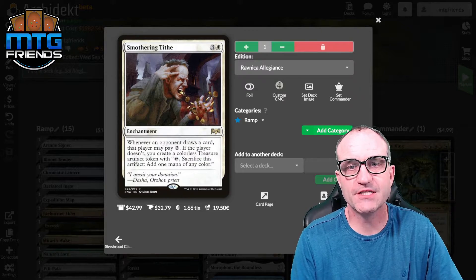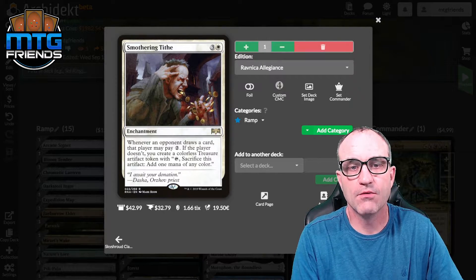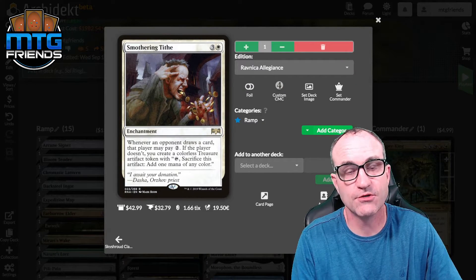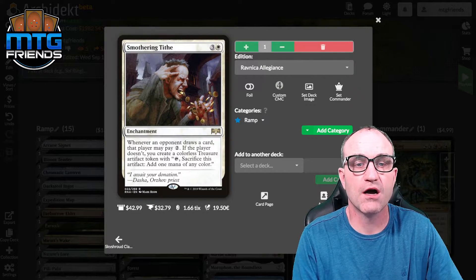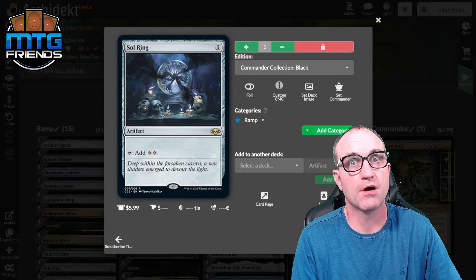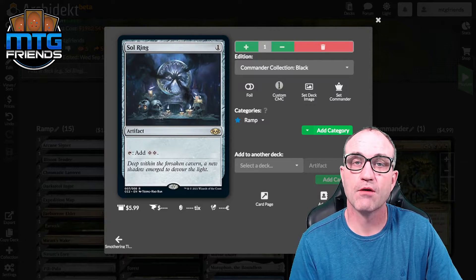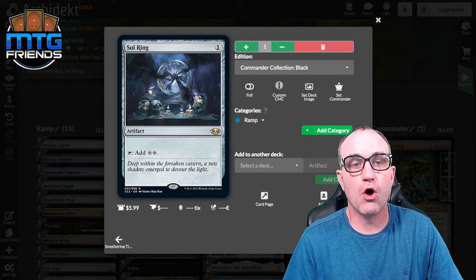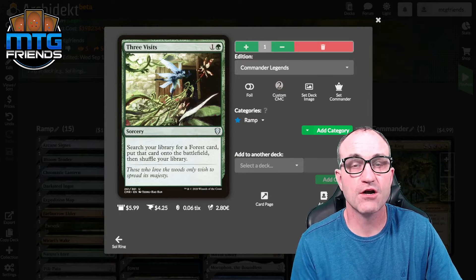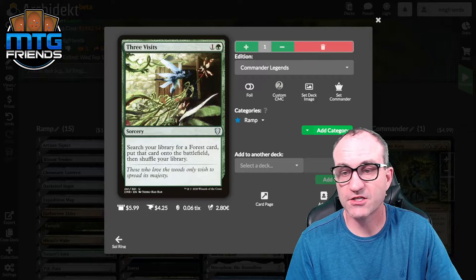Smothering Tithe — when they draw a card and don't pay two, you get a treasure token. If it's in your opening hand, you're going to hear some grumbling from your opponents. Sol Ring, of course. Three Visits lets us search the library for a forest card; again, we can grab a triome that has forest or a shock land.